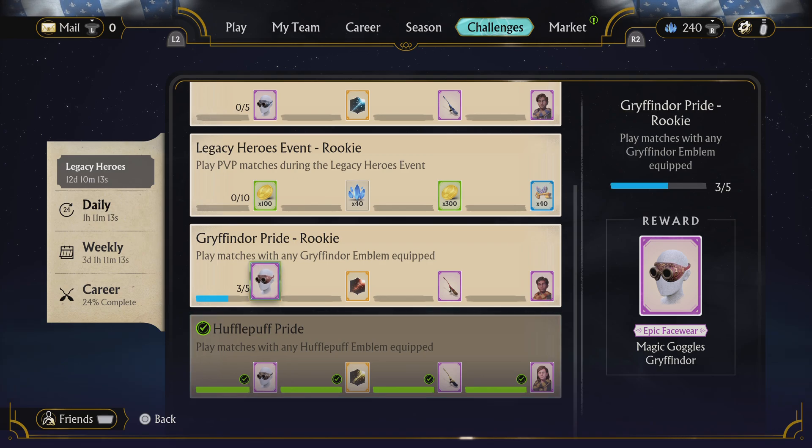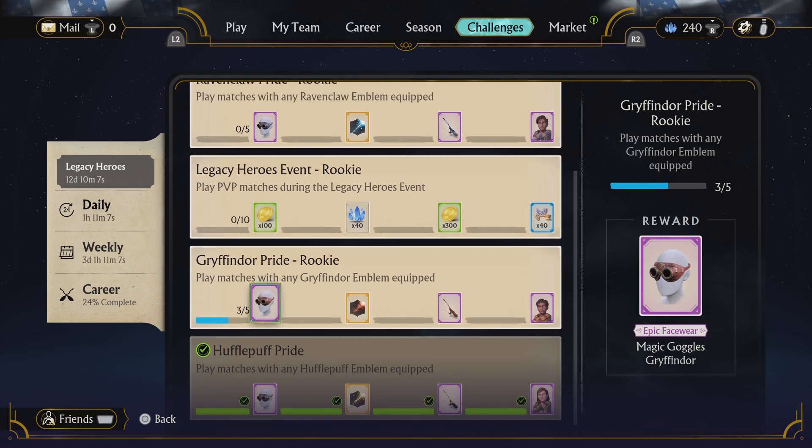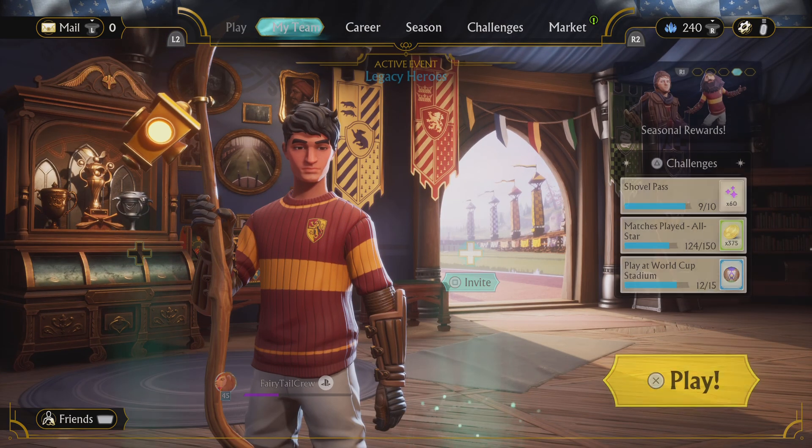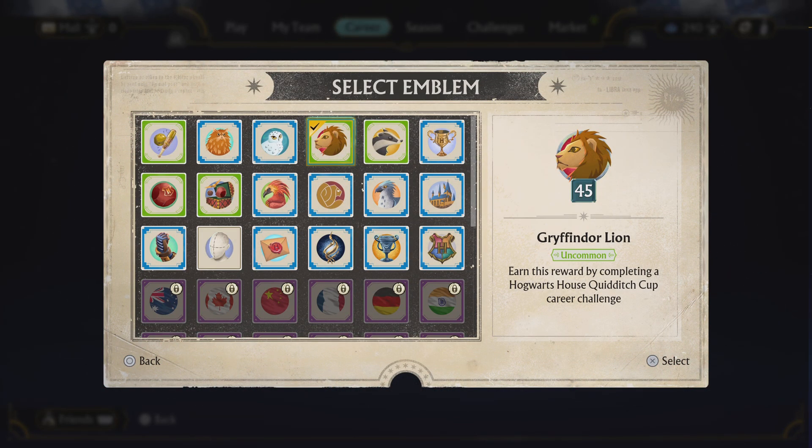So, if you want to just quickly complete the rewards, like I've been doing when completing them — first, you pick your badge from here. You get your Gryffindor badge, or your Hufflepuff, Ravenclaw, or Slytherin badge.